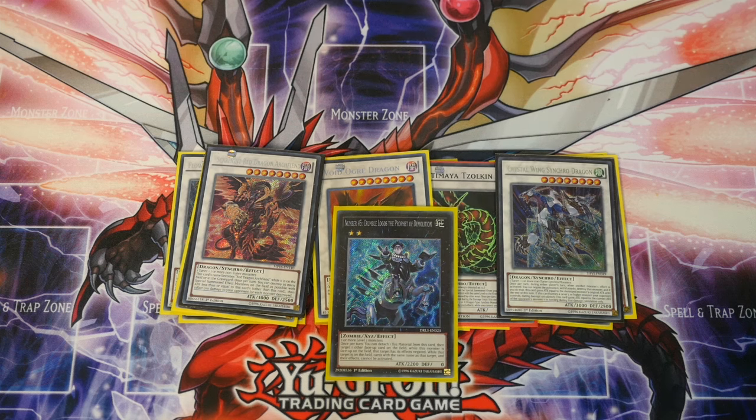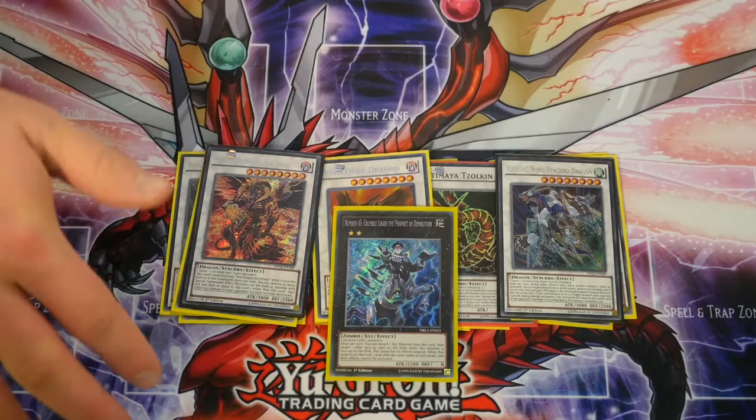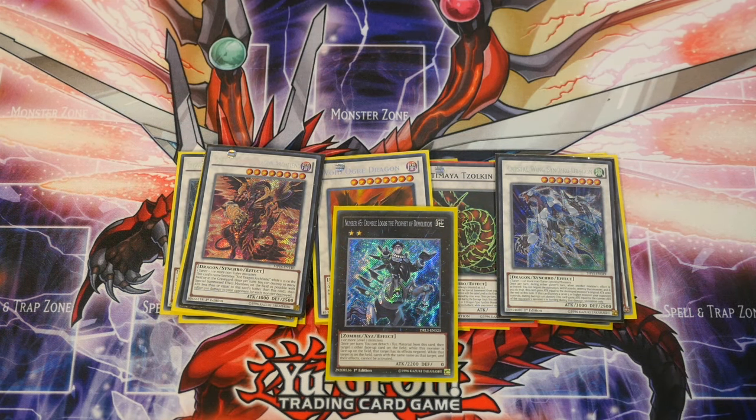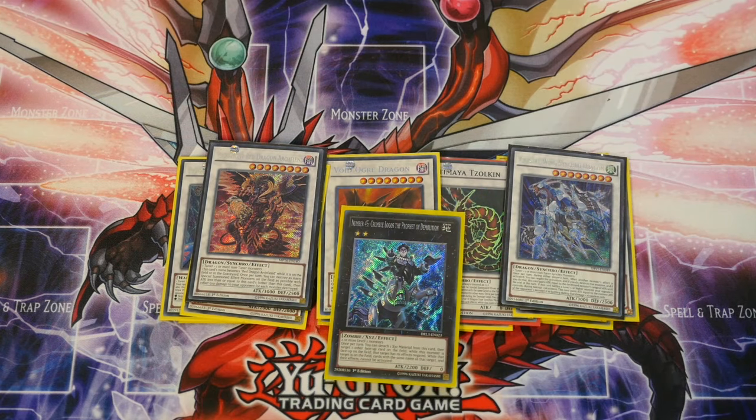They do take a bit of time to get your head around, but once you do you can move with them. Their synchros are very, very strong, and if your opponent can't clear over them they do struggle and usually lose because of the burn effect. It's not a meta-changing deck — it's just a really cheap deck you can pick up for £30 or less, getting rid of those extra cards, and have a bit of fun with.